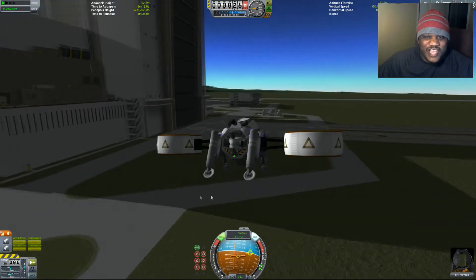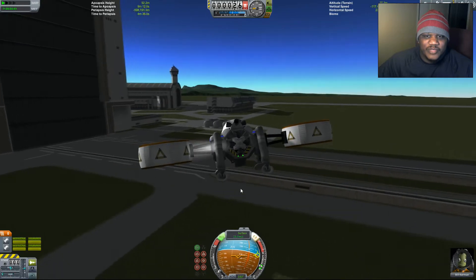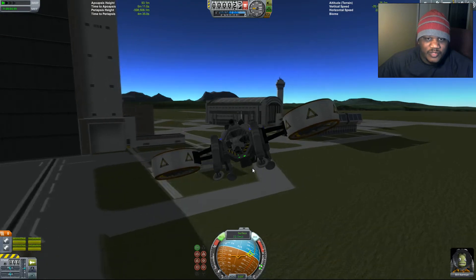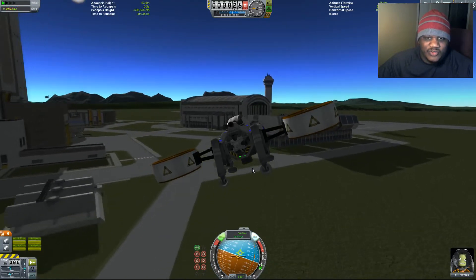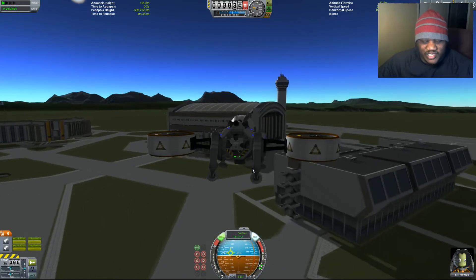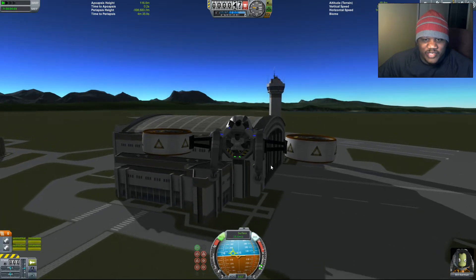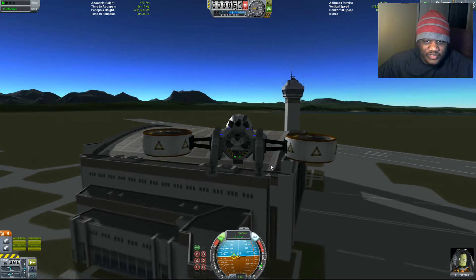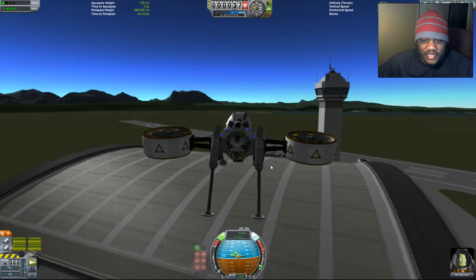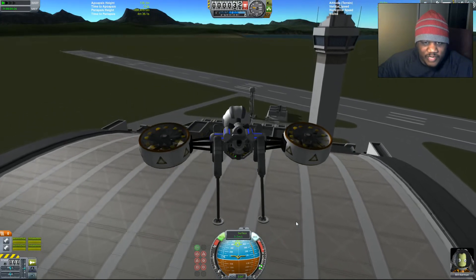All right, so we're still just kind of nice and easy flying over the station. We need to go ahead and kick back this way, and that should give us all this. Let's go ahead and raise ourselves up a little bit more. Now what I want to do — I'm going to try to land somewhere I haven't landed before. I'm actually going to come over here to the space plane hangar and see if I can nail a landing here. Let me get my gear out and start to slow myself down a little bit.